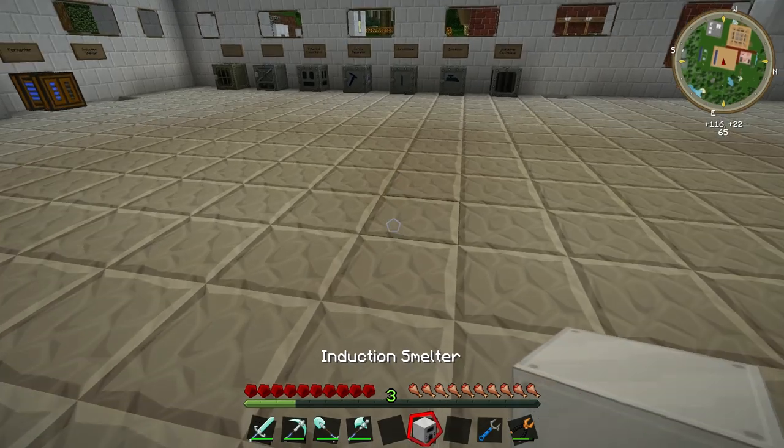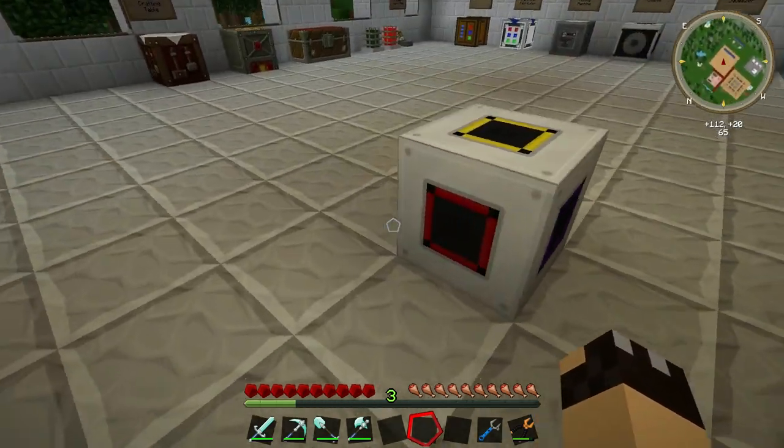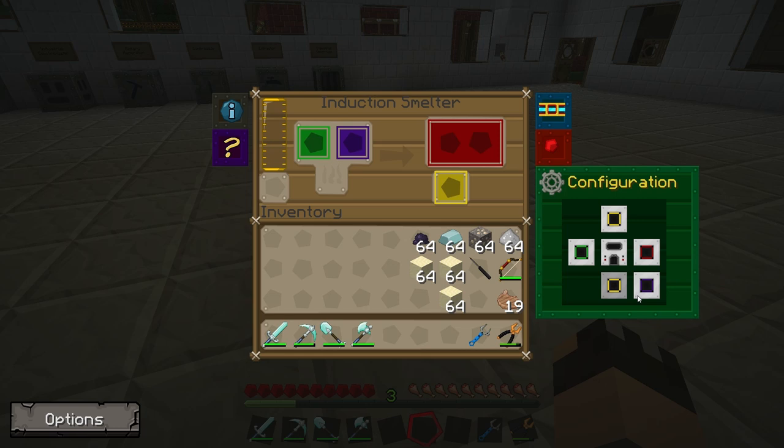I'll just pop one down in the middle of the floor to show you. You'll recognise, as with the rest of the Thermal Expansion mods, you have all of these different coloured inputs and outputs around the side. If we open the interface, you can see we have two inputs and two outputs. It uses Buildcraft Power because this runs from the Thermal Expansion mod. We can adjust the configuration of the inputs and outputs. The default configuration: the left-hand side is the primary input, the back is the secondary input, the right-hand side is the primary output, and the top and bottom is the secondary output.